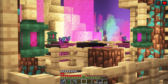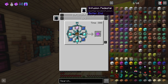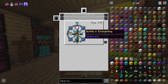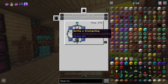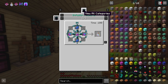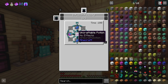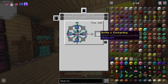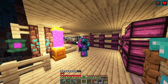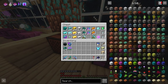Now it's time to do some infusion. We have the Unbreaking book which we can use in the infusion pedestal. In the last episode we had the issue of not being able to make mending books because we need a bottle of enchanting. Since that episode I have updated my custom crafting data pack, and we are now able to create bottles of enchanting using the infusion pedestal — combining lapis lazuli with crystal shards and a water bottle. Lapis lazuli is kind of expensive for us, so I think that is fair.